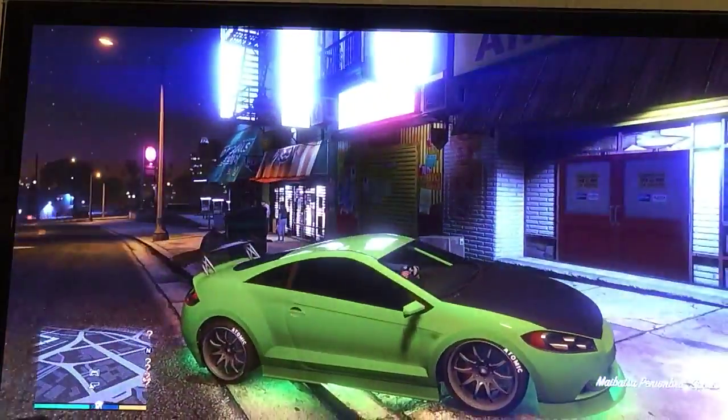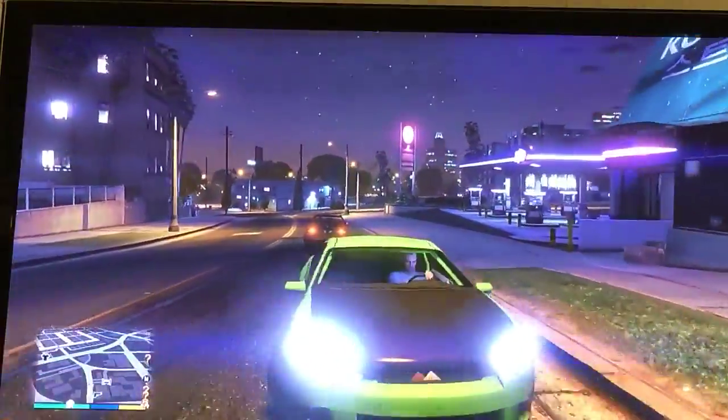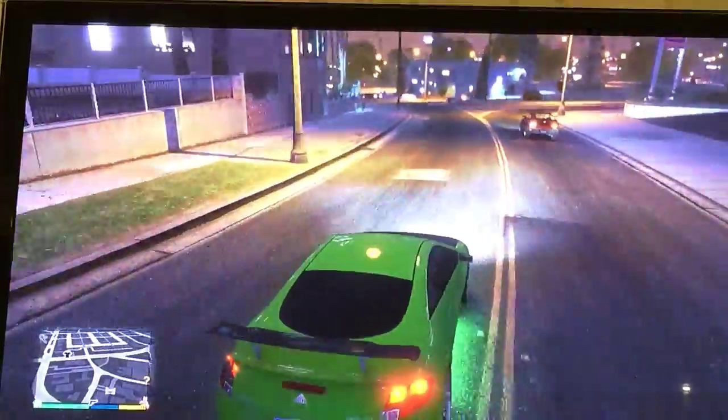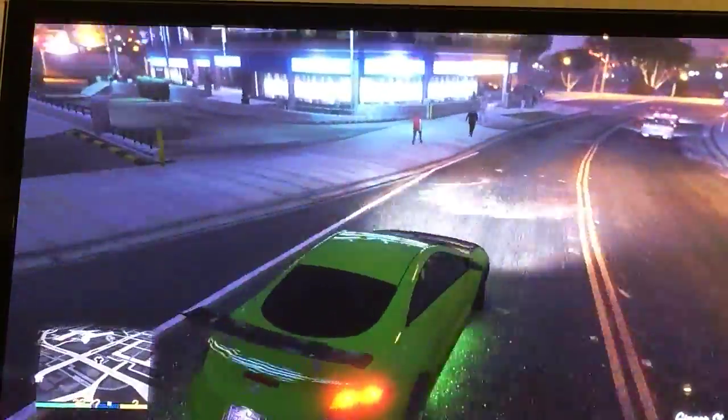Hey guys, what's up, it's Melissa's Food Guy expert. Welcome back to GTA V. Today we're doing some more Replicating Hollywood. And I have Brian's Mitsubishi Eclipse from the first Fast and the Furious film, because that is the best one.